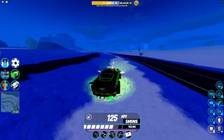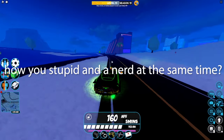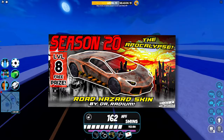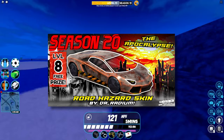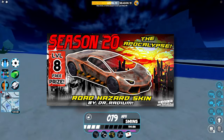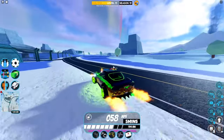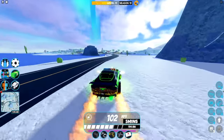We got a free prize, and I think this is the first time we've had a texture be a free prize in a pass — there are some weird layout changes this season but I'm all for a little diversity. We got the Road Hazard Skin — it's like a rusted texture with yellow caution tape-style markings. It's a decently cool prize; I wouldn't say it's my favorite looking texture. I'll have to see it in the game to judge completely.